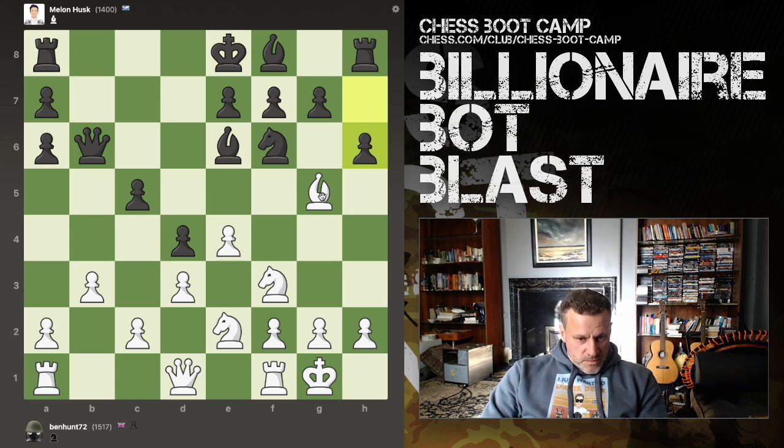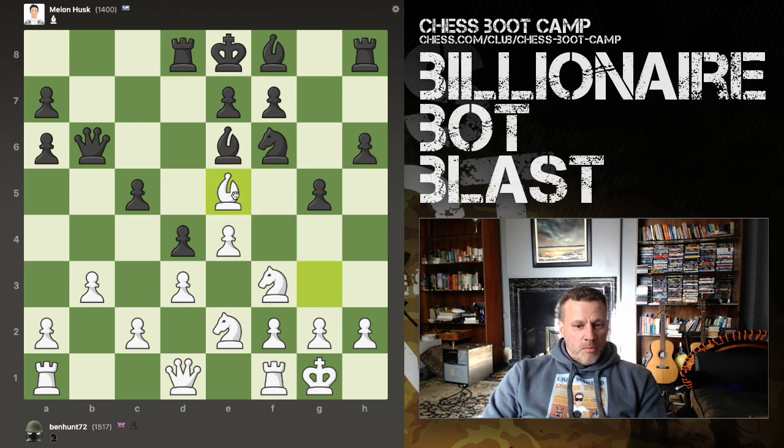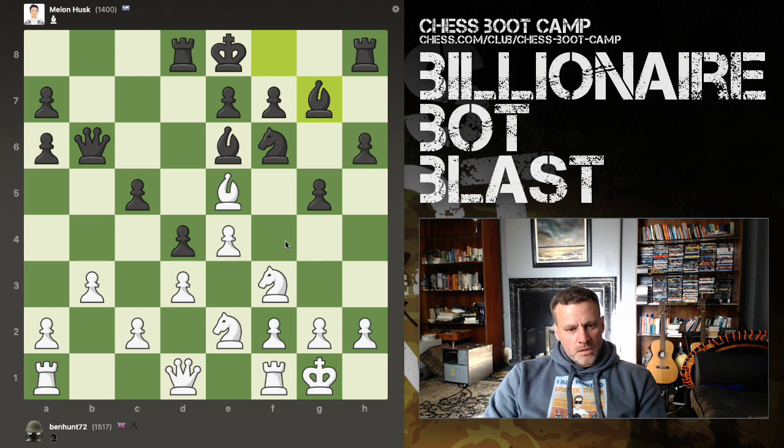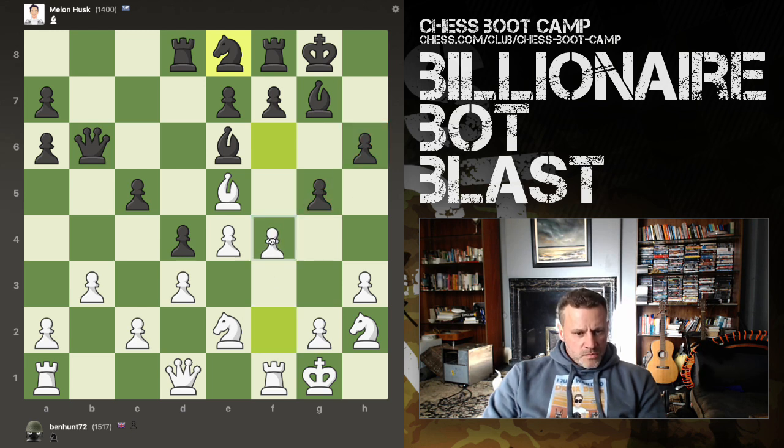I'm going to drop back, tempt him to double push. He's really weak in his pawns already on this side — these pawns are very weak and will be a target. I'd love to play bishop there with a fork, but I can't. Can I get my queen onto here? I feel like f4 is going to be the break. Let's continue our theme of putting everything on light squares, then f4 is definitely an idea — taking advantage of these weakened g and h pawns. F4!